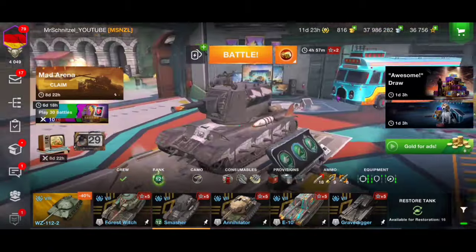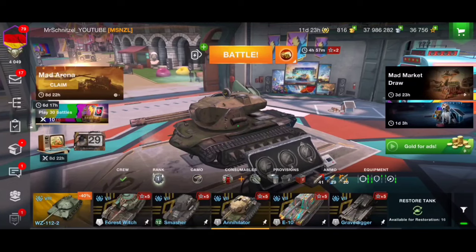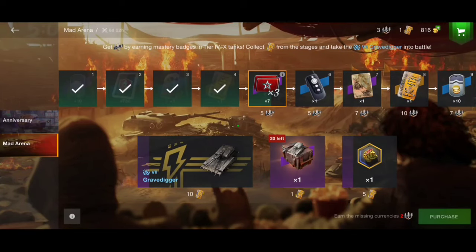Hello everyone, welcome back to the channel. Mr. Schnitzel in the house. In today's video I'm going to introduce you and show you how you can get the Smasher and the Annihilator in this event, which started today. In addition, the Mad Arena started yesterday where we can get the Grave Digger for free just for getting third, second, first class or ace tank mastery badges.